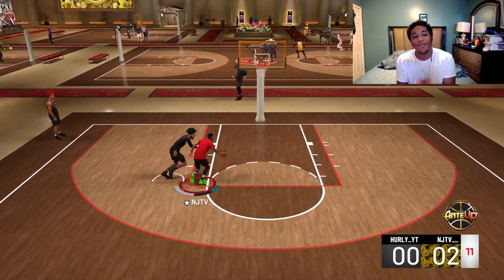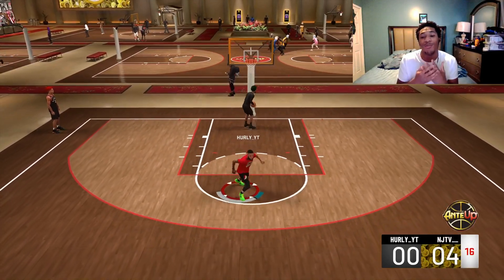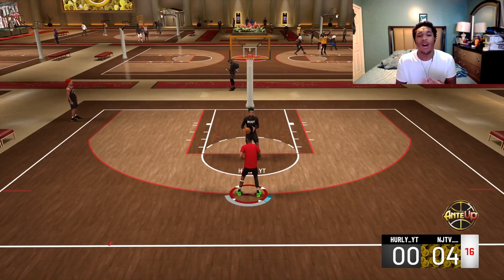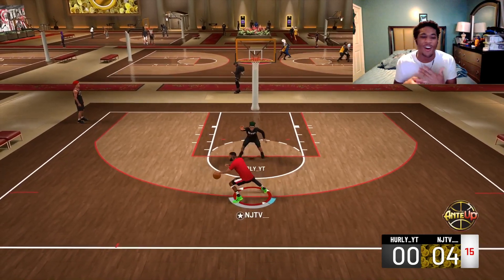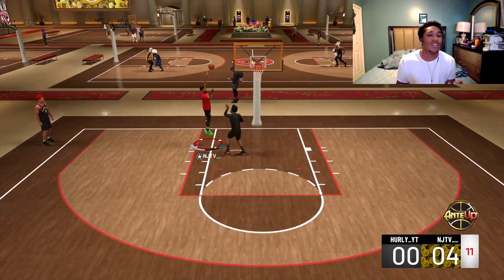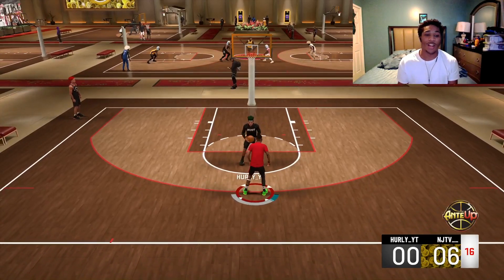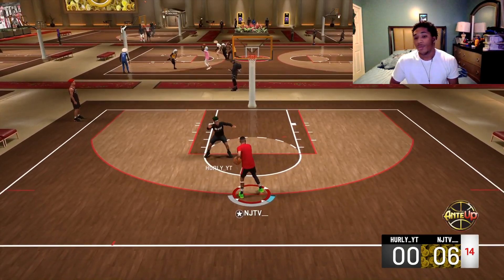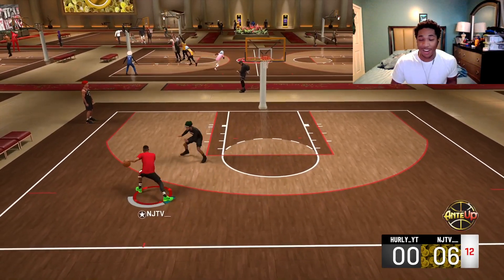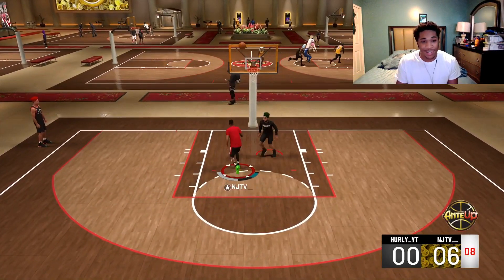Doing that with your meter off is kind of hard because there's no clear-cut way to decide when to release. I got a little hook shot and that counted as a teardropper shot too. So when centers do that hook shot with deep fades, that's basically a teardropper badge activating.